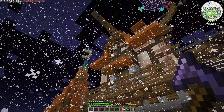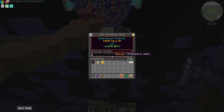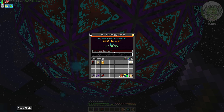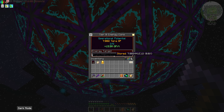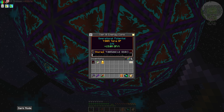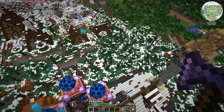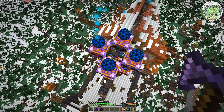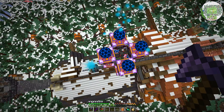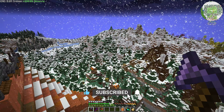If we pop up to our orb of destiny and access it, we're going to see that we have 7 billion RF inside of here, and it's still 0.0% — we haven't even touched 0.1% of the amount of power we're able to store. We're currently inputting at 15.7 million RF. Flux networks doesn't have a transfer limit, and the orb doesn't have a transfer limit in or out. We're utilizing about 100,000 RF — more than enough power.